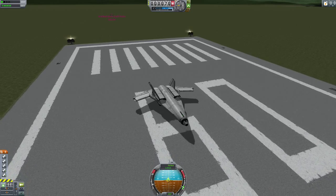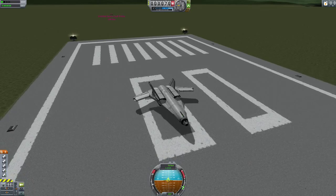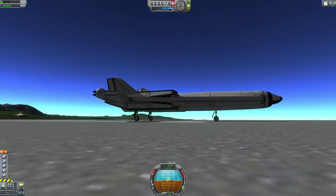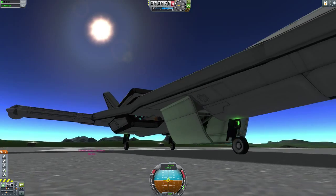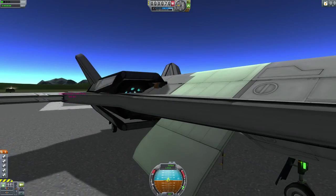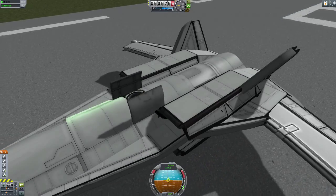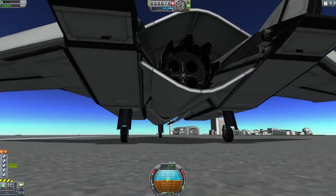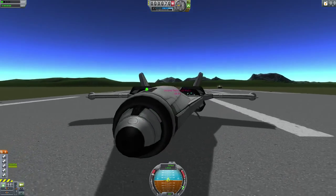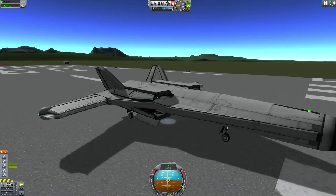I thought it looked pretty cool - his idea for a cockpit and a plane were pretty cool. So I took that idea and made my own plane with it. I'm calling it 'The Stealth' because it looks pretty stealthy. Just like Yakuzy, I have a cockpit down here, a look to the plane with two seats and a ladder. I have a docking port on top and a VTOL engine down here.